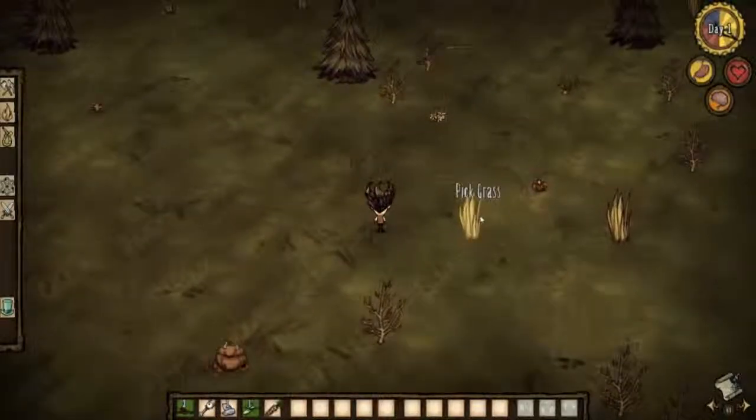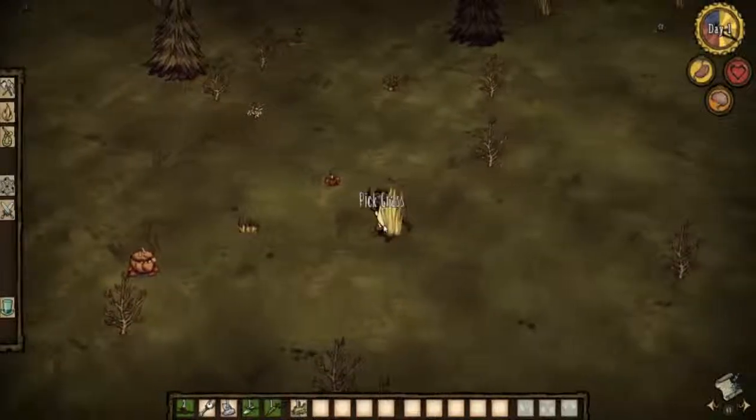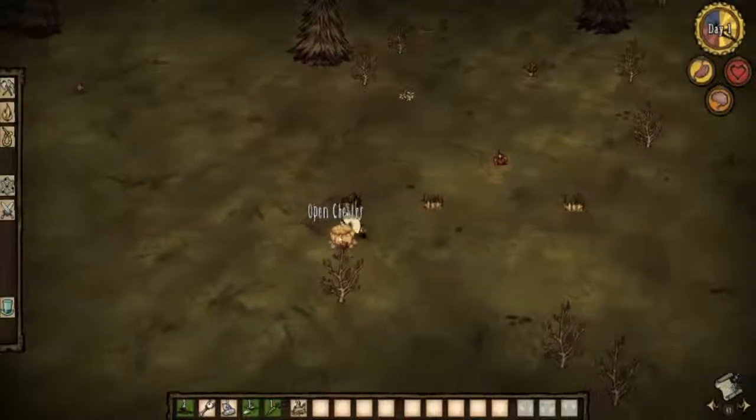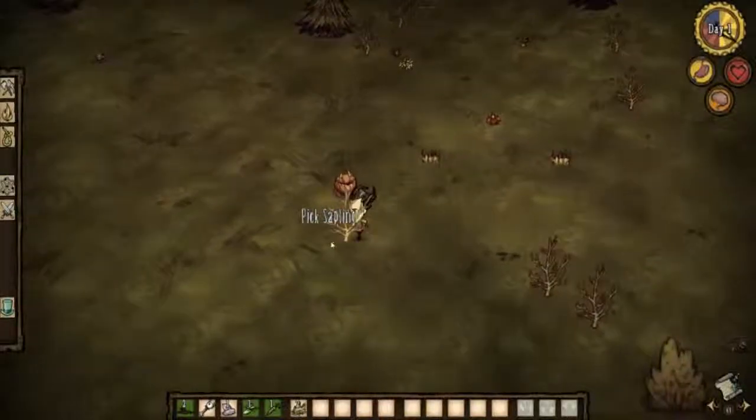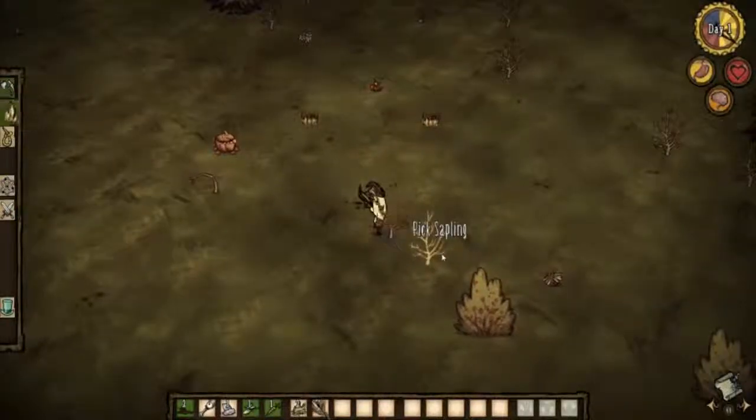All right, let's go. Today we're going to try to just get the essentials started. We actually found Chester really early — he can hold nine items for us, which is pretty cool. Let's just pick some random good stuff.